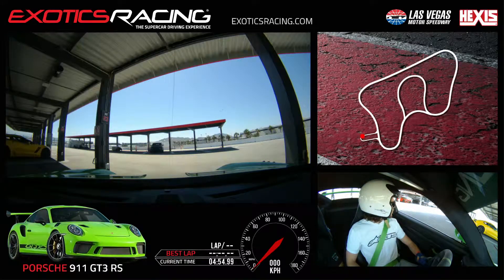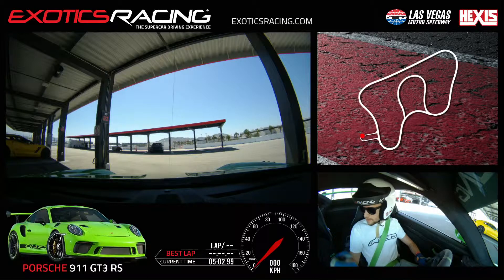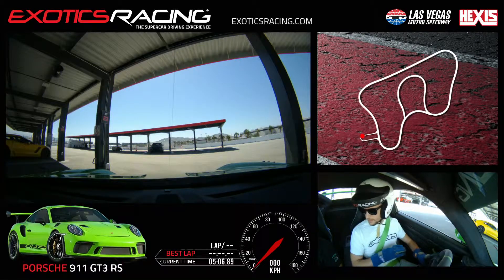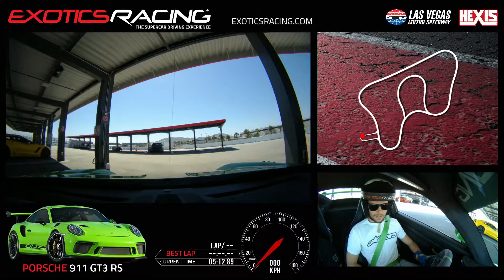Basically, mid-corner, you always want to put weight in the back. You never want to lighten the back because it's gonna want to spin around. The rear is coming. Is the traction off? It's not completely off, but you can still get this car sideways. There's not much to help you because it's an RS — it's gonna be very raw compared to the regular GT3.